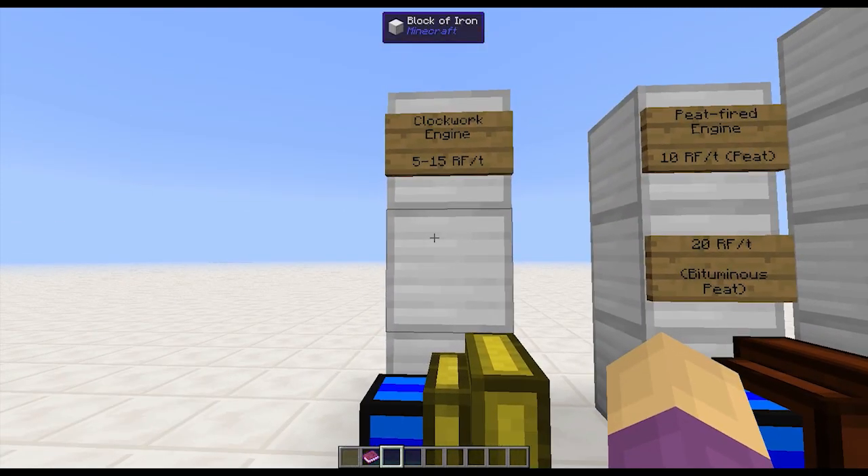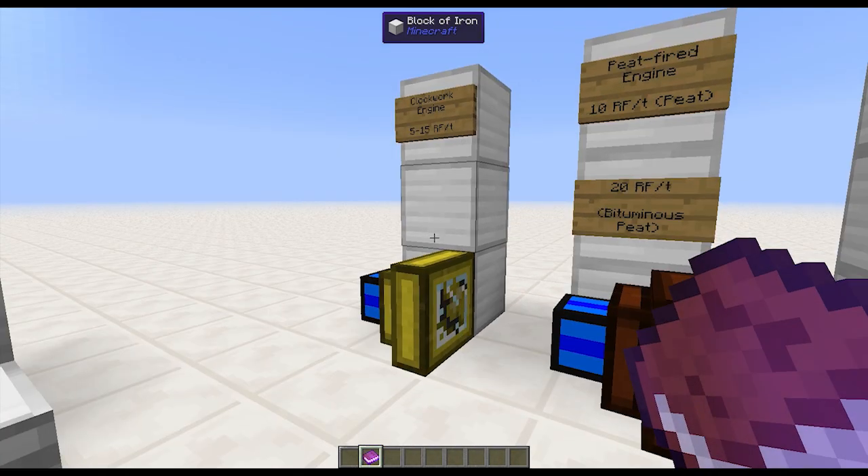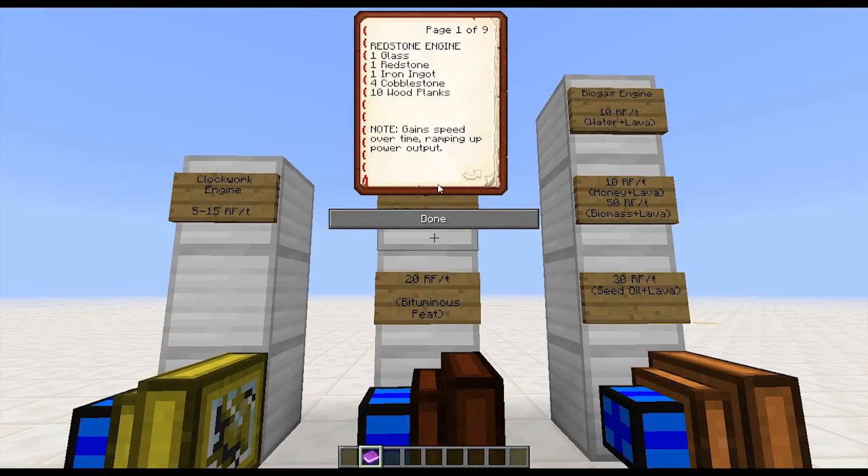The clockwork engine, if you wind it up fully, will give you 40,000 RF — just 15 RF at a time — and it'll slow down as it unwinds, meaning you get a burst of power at the beginning, then it slowly gives less and less until it stops. These are very interesting and different options. I think the clockwork engine is a great early game option: one glass, one redstone, one iron ingot, eight cobblestone, eight wooden planks, four copper ingots, and four gold ingots.